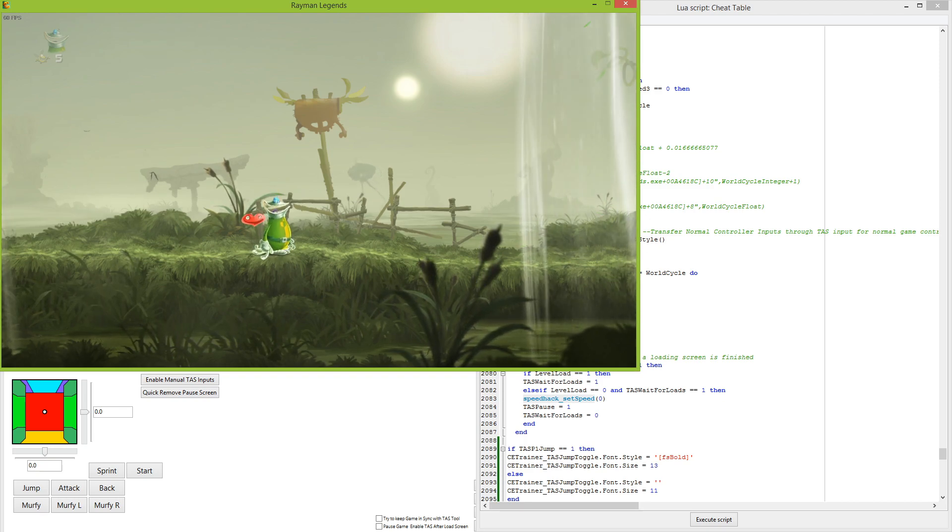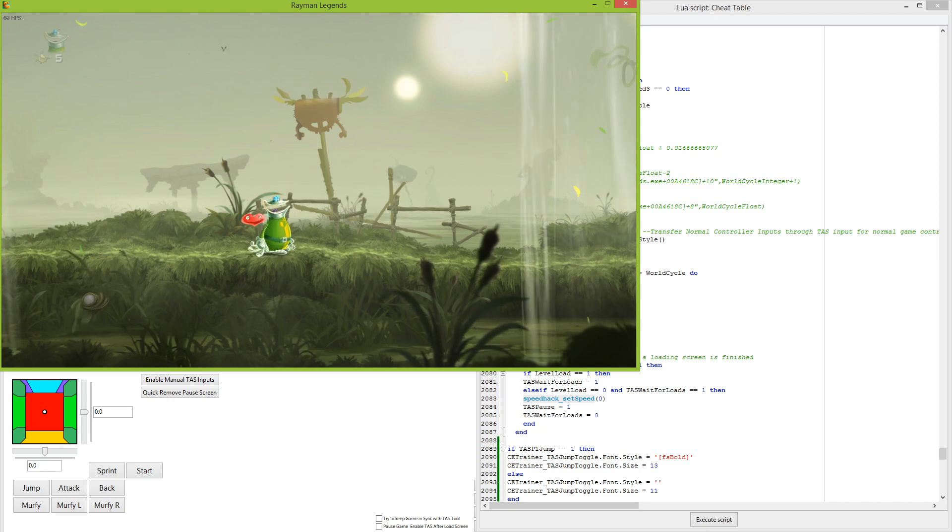I've been wanting to TAS Rayman Legends forever, but I was sort of expecting one of the emulators that can run this game — that being Cemu, Yuzu, Xenia, and RPCS3. Those four emulators can run this game and none of them have TAS tools yet, if they ever will. So instead of waiting on them, I decided to just take it on myself, using the PC version with all the knowledge I have to try to get it to work.